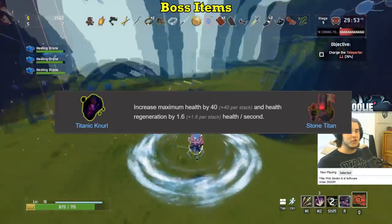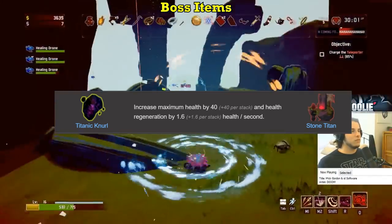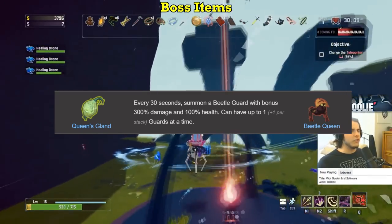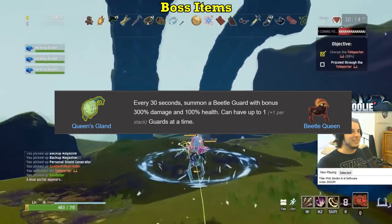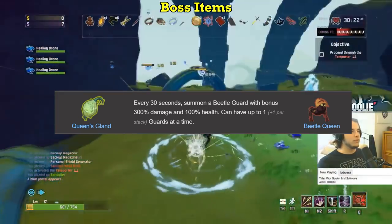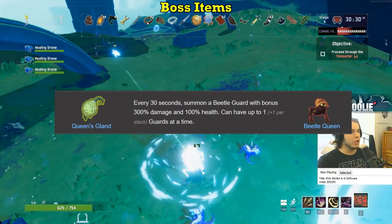Moving on to the boss items — Titanic Neural gets an A. More HP and more HP regen. It compares extremely well with Cautious Slugs because the Neurals add to your base regen and the slug regens based off of that amount. Solid item, always nice to see from the teleporter — A. Queen's Gland on the other hand gets a D. Getting this instead of literally any other green item feels awful. The AI isn't smart, and the beetle guard will often just walk around, get stuck in the smallest of corners or inclines, and he blocks your shots entirely. The guard is useless — D tier.